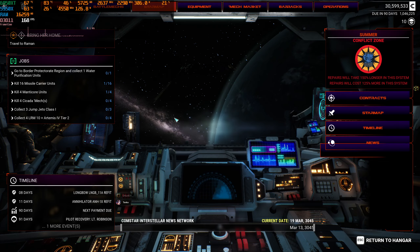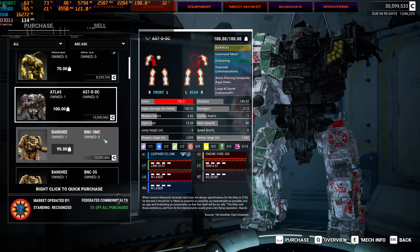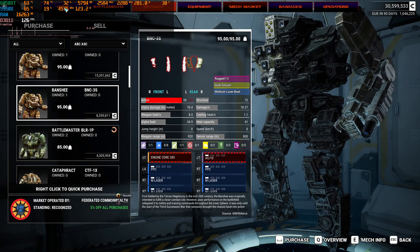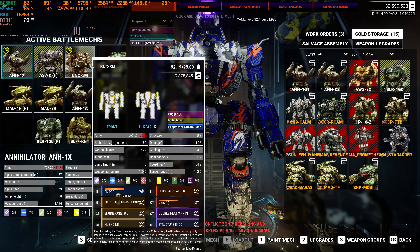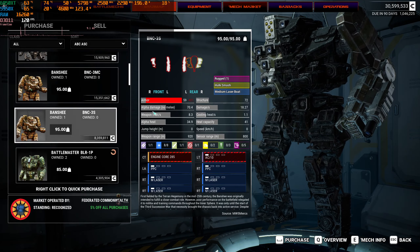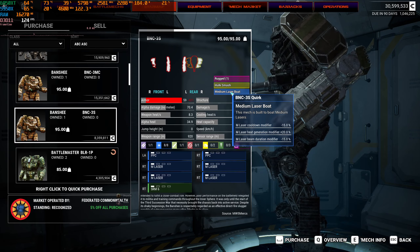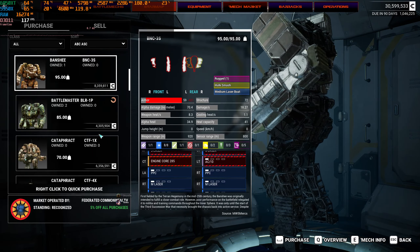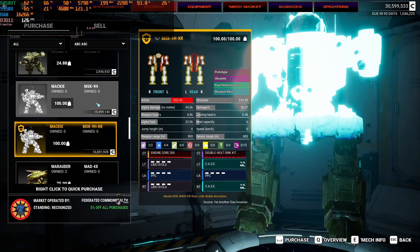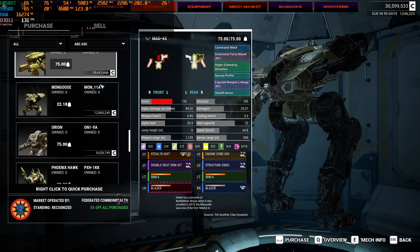What did the particle PPCs do? Let me see - particle PPCs did 11 damage for 7 tons. I don't even need these ones here, let's use the twos. There is another Banshee 3S here - you could run a Banshee if you want. It's a medium laser boat. I'd love to be able to put a freaking internal structure in this thing.